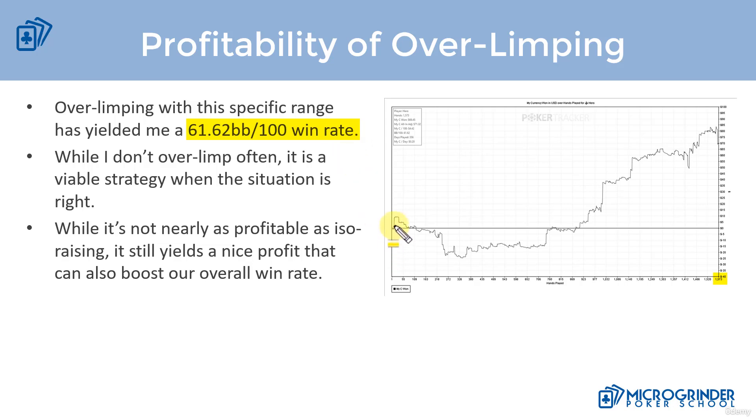You are going to notice that with your graph — or at least in my situation — there's a lot more ups and downs, and this is kind of all over the place compared to ISO raising, just because of everything that I said. We have to understand that this is going to have more variance because we're not going to know where we're at. Ranges are wider, we don't have the initiative, and we're just not playing as strong of hands, but it still yields a very nice win rate. So I just wanted to talk about the profitability in my experience and show why we should be using overlimping in the correct situations.